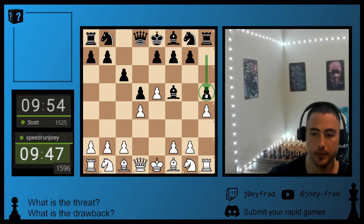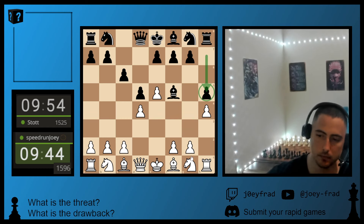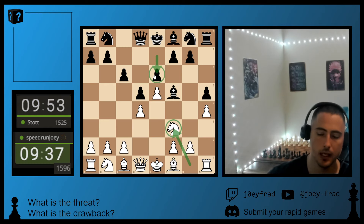He responds immediately with H5, stopping our pawn advance. Now we can't trap his Bishop. We'll just continue with our development and go Knight F3. He closes his pawn chain with the Bishop outside of it, and now he's going to play for C5.